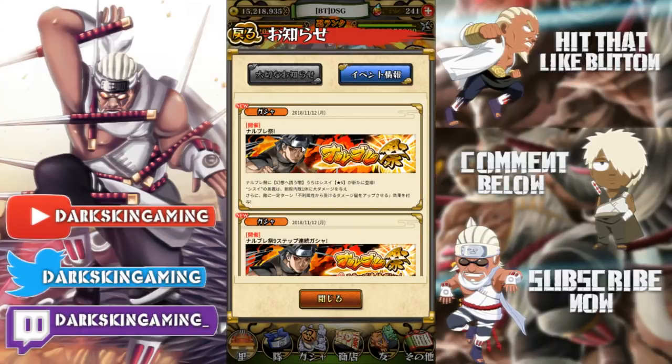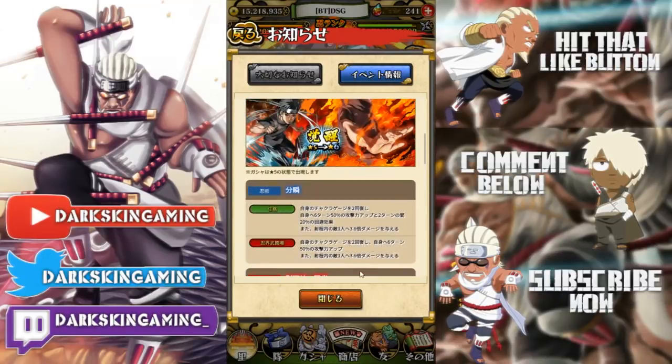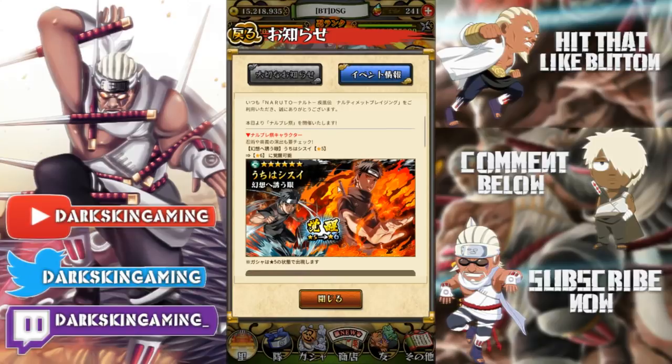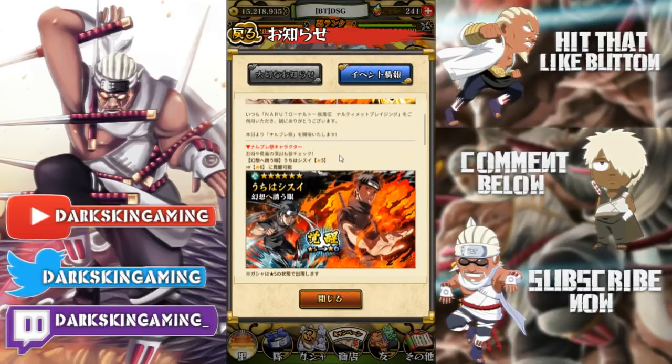Starting out we have the brand new Shisui Uchiha from the blazing fest — he's a skill type unit. He's Uchiha and leaf affiliation, 100 cost, skill type, 1372 HP, 2440 attack, long range. He actually has a 2500 attack stat as a long range — that's kind of busted.